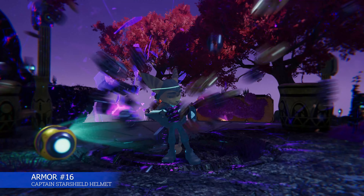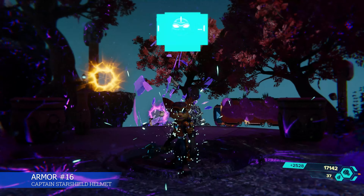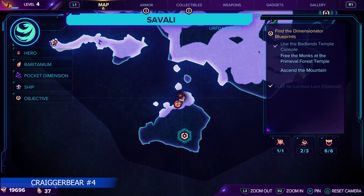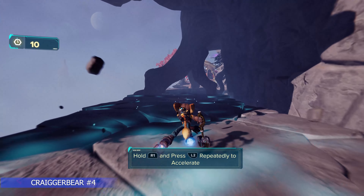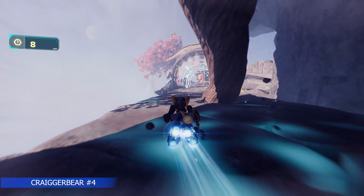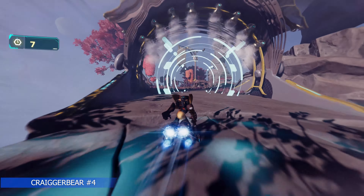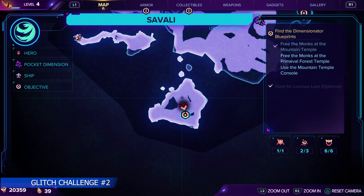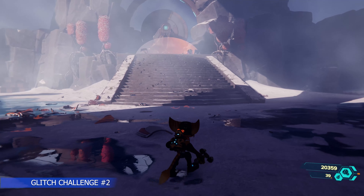Crager bear number four is another important collectible — we've got to get all nine. We're on the southern island; this time instead of going right we're going to the left. Just keep following around, jump over, and you'll see a fence in the corner — a cute little area. Now we also have another glitch challenge in this same area; this one is story-related so you can't miss it either.